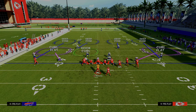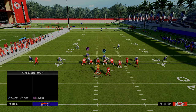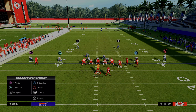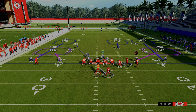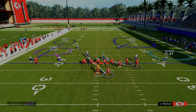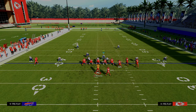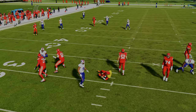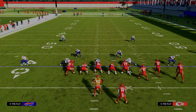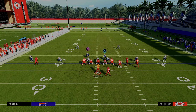Cross man is such a great little adjustment — you don't have to cross man everybody. You could take the backside safety and man him up on the running back, cross man the slot with the linebacker, and do a standard man up elsewhere. It fits with what we're trying to accomplish and makes it unpredictable. It helps where zones get beat and is how you create hybrid coverages. I really like cross man a lot this year — there are a lot of things you can accomplish with it.